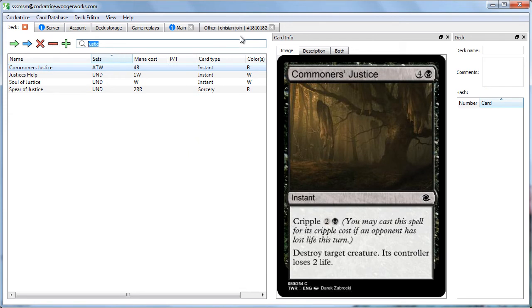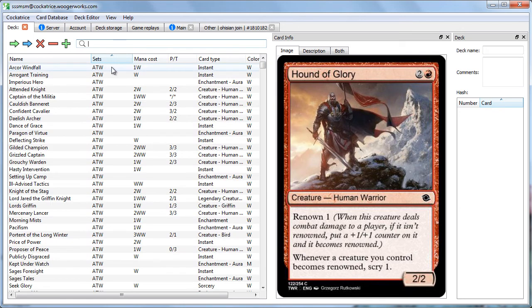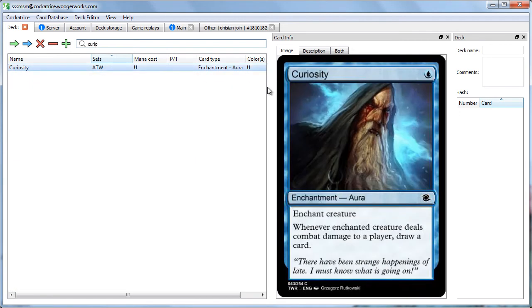The last mechanic in the set is a very familiar one: Renown. We saw Renown first in regular Magic, then in Lorado, then again in Aenor, and now it's here again — a very popular mechanic. Whenever it deals damage to a player, if it isn't renowned, put a plus one, plus one counter on it and it becomes renowned. Very simple, very cool. So we have Infiltrate, Cripple, Renown, and Adorned — all of which reward aggression. It seems like a very aggressive set, but it's spread out to all the colors. And thankfully, unlike in Netropolis, Blue is very much playable.